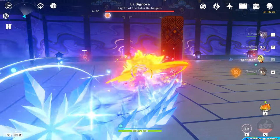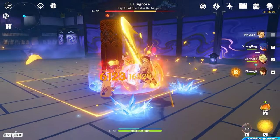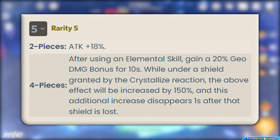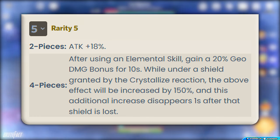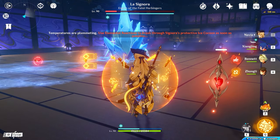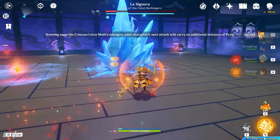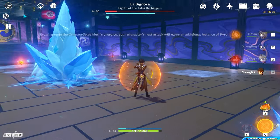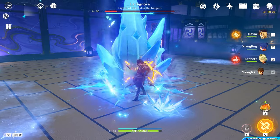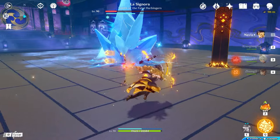Navia's best artifact set is Nighttime Whispers in the Echoing Woods, the new artifact available in patch 4.3. The 2-piece set increases attack damage by 18%, and the 4-piece set gives a 20% Geo Damage bonus while using her Elemental Skill. If Navia is using a shield granted by the Crystallize Reaction, the Geo Damage bonus will be increased by 150%. If you lose the shield, the damage bonus disappears after 1 second. This artifact is practically made for Navia, as her entire kit revolves around taking Crystal Shards from the field.